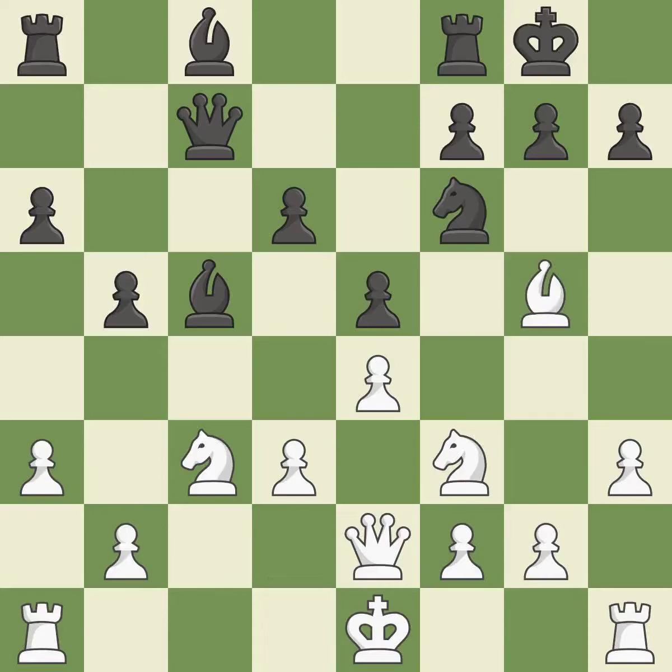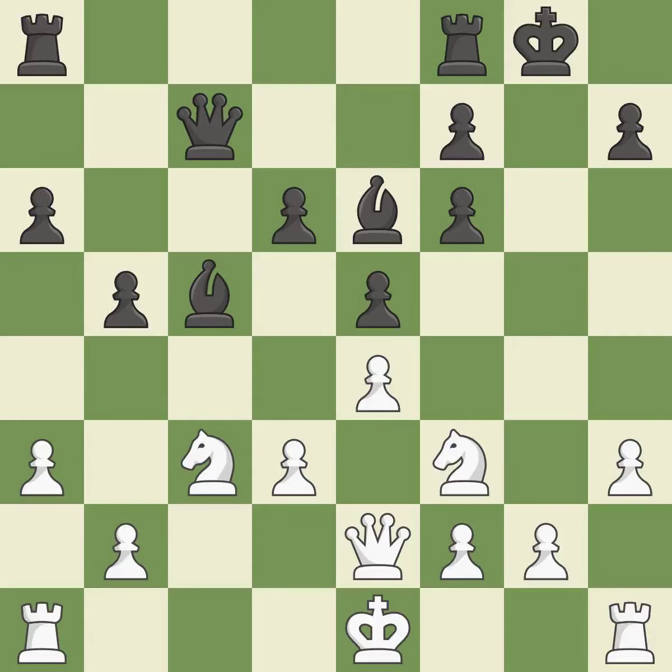The best choice is this one — it is ideal. Now that the rooks can see one another, they can defend one another — that's good. This forces doubled pawns in front of the opponent's king, decreasing its safety and harming the pawn structure. This is the only move that works — it is a great move. Backs off.